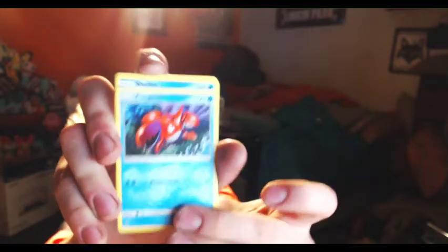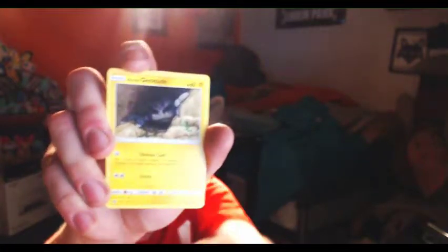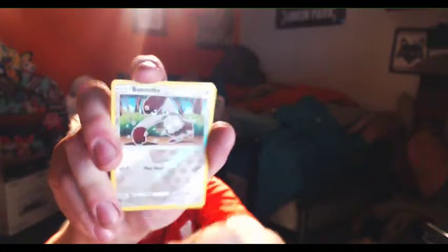Stufful, Wailord, Wailmer, and Sharpedo looking all creepy. I don't think I have Sharpedo, and I might not have the Wailord either. To finish off this little itty-bitty video, here's the Crimson Invasion pack, which has Lairon, a Mawile, a Dashing Minccino, a Corphish, a Shellos, Dino, Alolan Geodude, a Reverse Foil Bunnelby, and a Foil Bewear — I don't think I have that Bewear either. So the packs haven't been too bad; there was no GX or anything like that, but still, not bad.